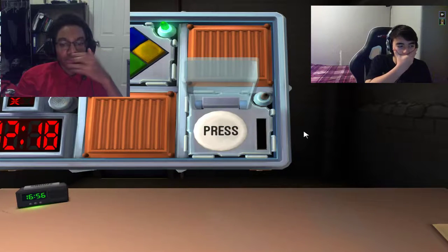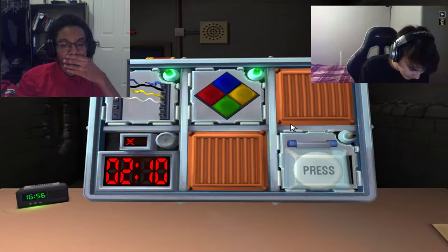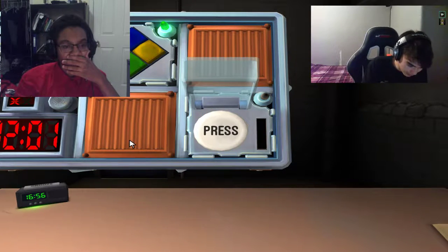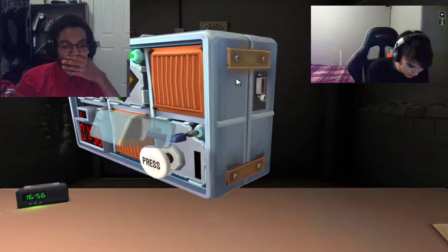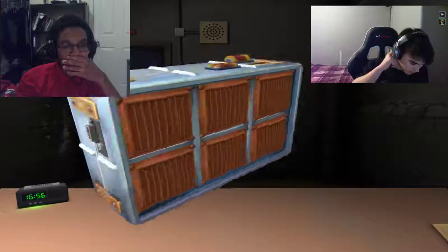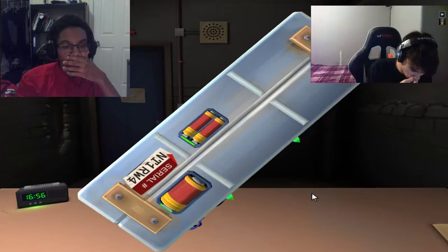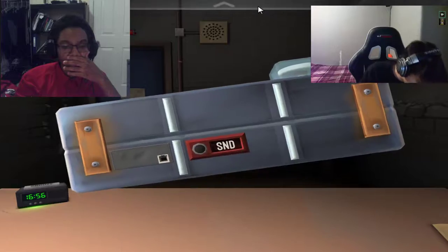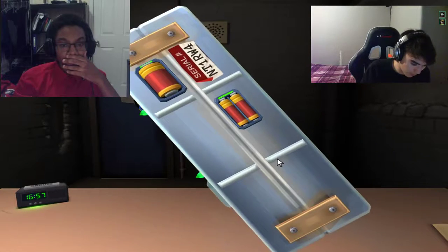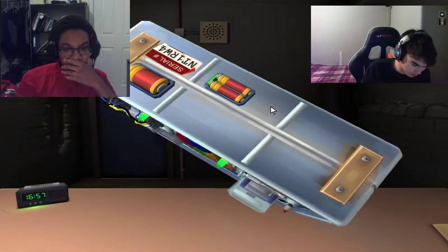Okay, the next module is a white button that says press. We gotta hurry - we're at two minutes. Is there an indicator with a label? All I see is white press. I think it might be on the side of the bomb. What am I looking for? Like a little label with three letters. I see S and D.